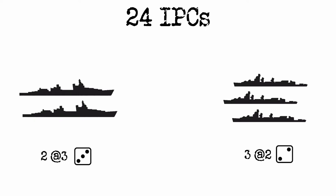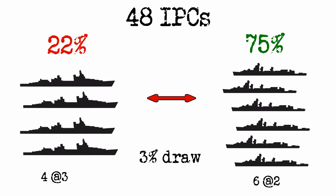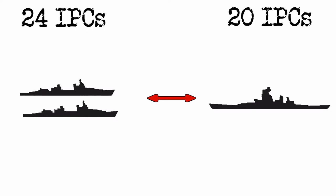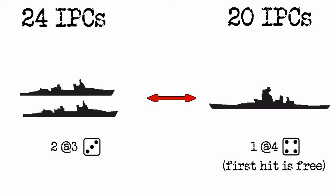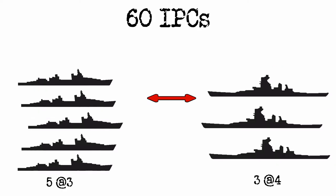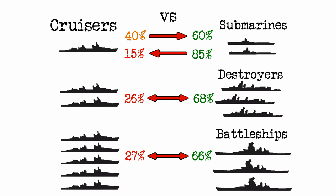For 24 IPCs, you could get 2 cruisers or 3 destroyers, and here cruisers again have a surprisingly low chance of victory at only about 26%. Doubled up, the chances drop to just over 20%. What about 2 cruisers against 1 battleship? The battleship is 4 IPCs cheaper than 2 cruisers, and it rolls at 4 and can absorb a free hit, and the cruisers will have about a 50% chance to win. But if we make it fair and give ourselves 60 IPCs — that's 5 cruisers or 3 battleships — the cruisers will have less than 30% chance to emerge victorious. It's definitely feeling like cruisers are the worst sea unit, at least in terms of relative cost and power.